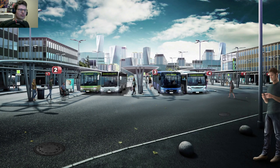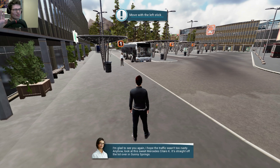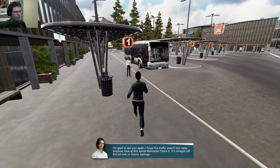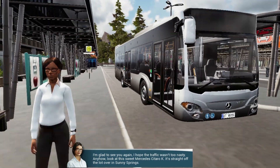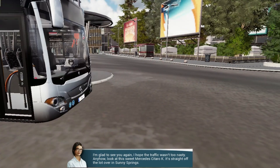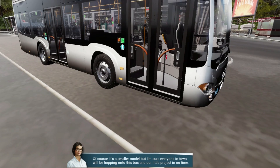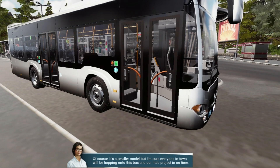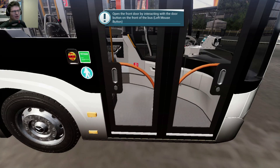I would like to play a tutorial. Yeah, what else — I'm going to be stuck probably. I'm glad to see you. Okay, chill. Move with WASD, okay. Anyway, look at this sweet Mercedes Sitaro K. That's my bus, straight off the lot over in San Francisco. Of course it's a smaller model, but I'm sure everyone in town will be hopping onto this bus in no time. Yeah, I think so as well. Hopefully though.